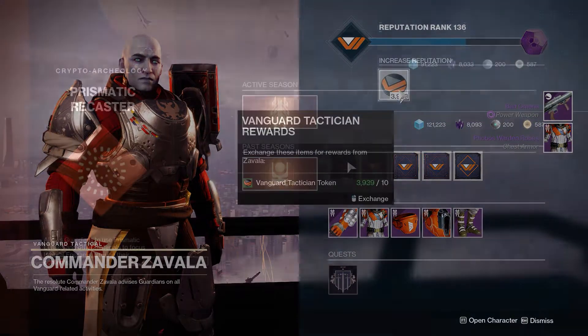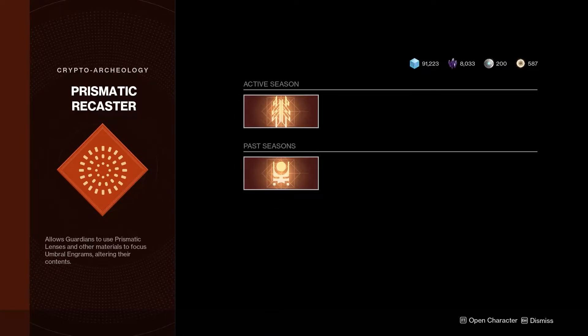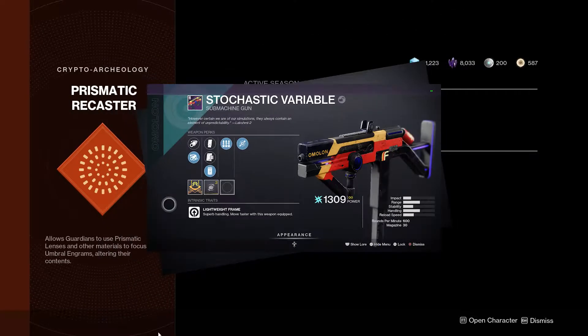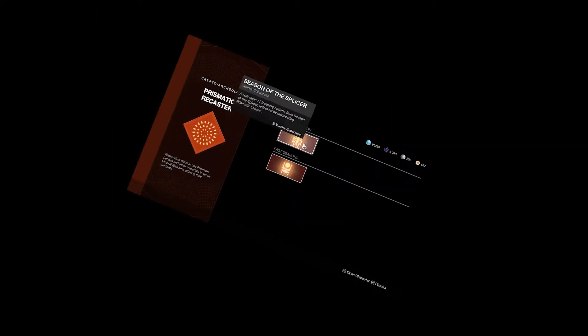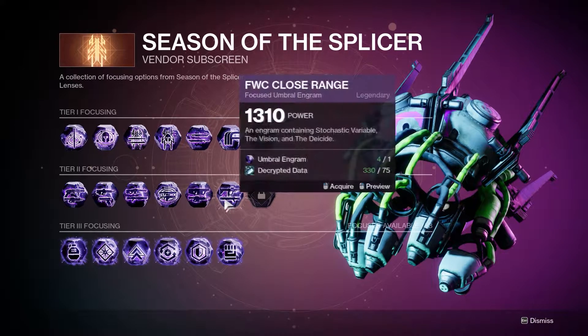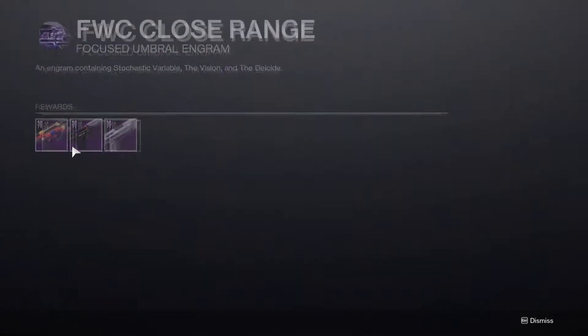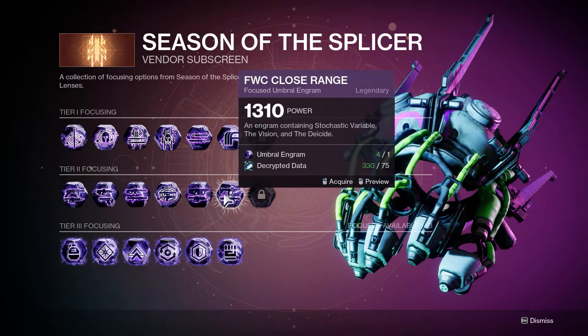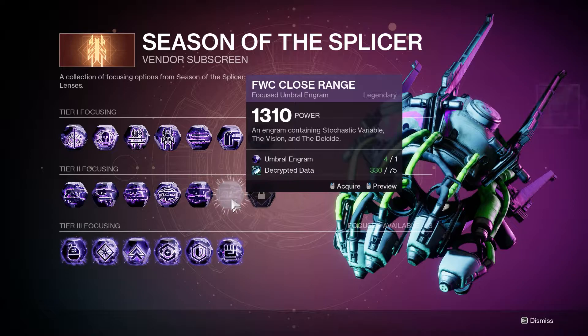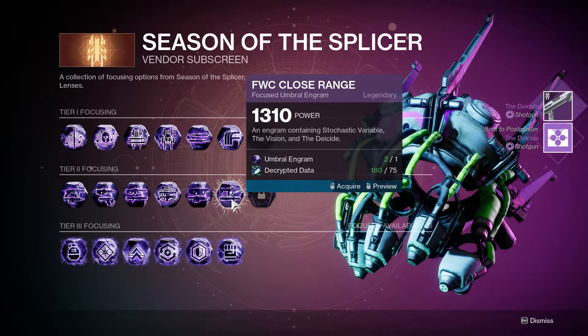Make sure to grind all of the seasonal weapons and armor that you want. For example, Ignition Code, Stochastic Variable, whatever else people grind this season. It's incredibly easy to get good weapons this season with Corrupted Expunge, so I recommend running Corrupted Expunge Labyrinth or Tartarus — those are good ones to run and they're pretty quick too. They can get done within five minutes, and you have really good weapons and armor to grind, so go get that loot.